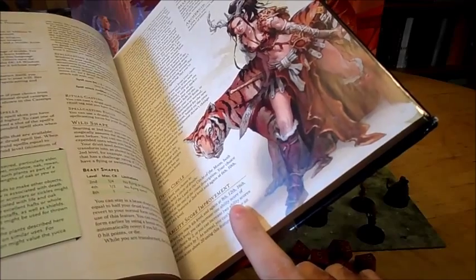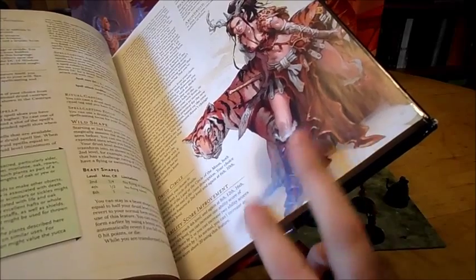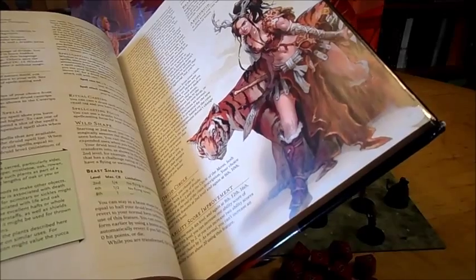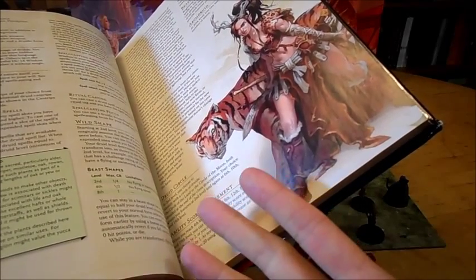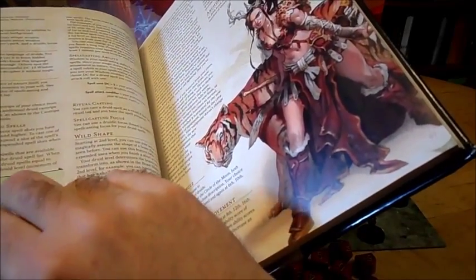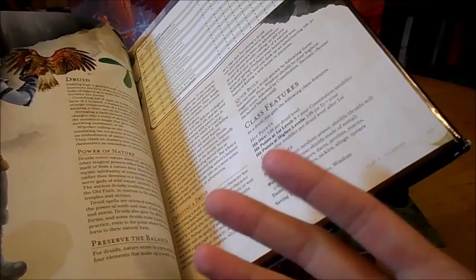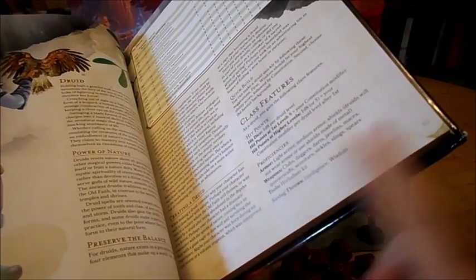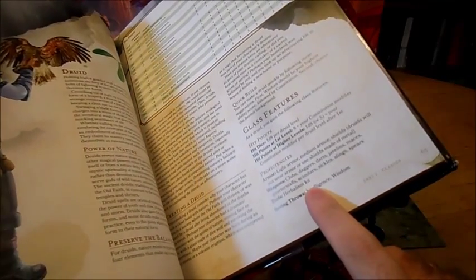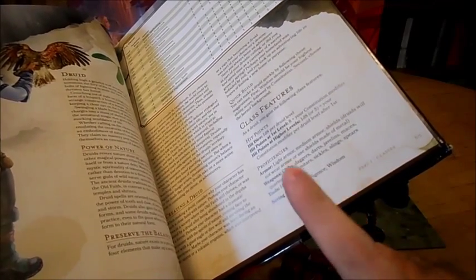If the form that you change into has the same proficiency skills or saves as you do, you take whichever is the greater of the two. So if your animal form has a better, let's just say, Charisma saving throw — even though you're both proficient in it — you would take whichever is the better of the two. So if their Intelligence saving throw bonus was better than yours, even though you're both proficient in it, you would take theirs.